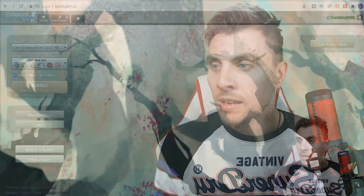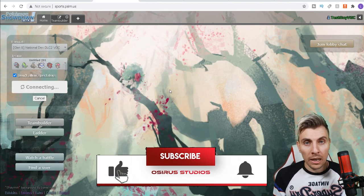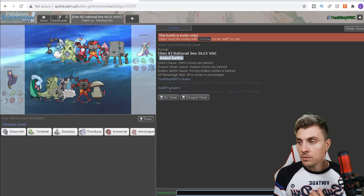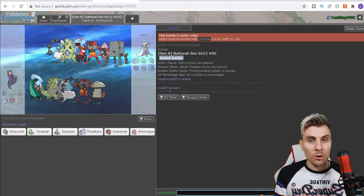Rounding off the team we have Incineroar, the good old faithful, and Amoonguss for a little bit of redirection if we struggle to set up trick room. The team will be down in the description below with a paste for you to try out. If you need the address to get on the server, it'll also be in the description, but you're probably better off checking the previous video which I'll link in the corner.